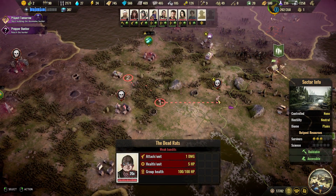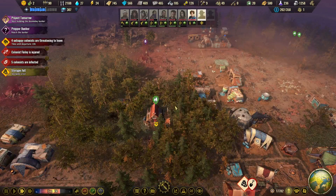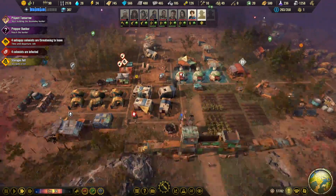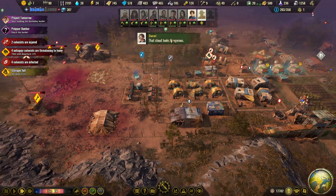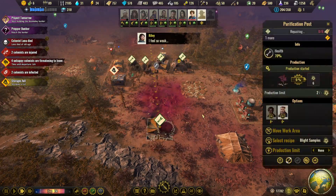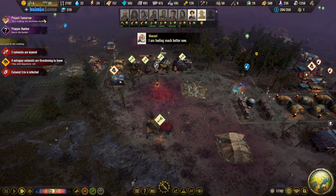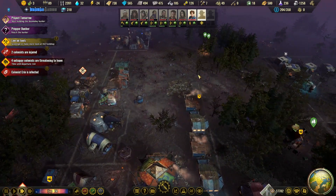Is this one heading towards my science zone? No — okay, that's good. Let's just take out these creatures, all the rest is fine. Pandemic — luckily that's over! 236 research points now. There's still a lot of dead lying around. This cloud looks dangerous — and apparently it is, since it's exploded. Two colonists injured, nobody is infected anymore — so that actually worked out well.